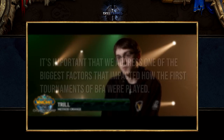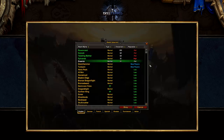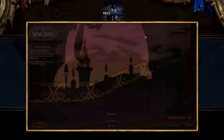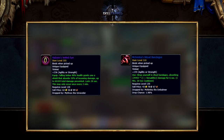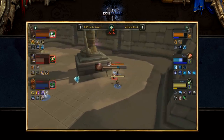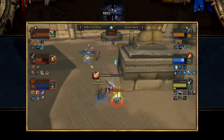Before we get into the actual comps, it's important that we address one of the biggest factors that impacted how the first tournaments of BFA were played. The tournaments take place on a special tournament realm where players have access to a ton of gear to build special sets for specific matchups. In this particular tournament two of the standard items were actually tank trinkets — the Ritual Bandages and the Veiled Eye. These two trinkets had a huge impact on the overall meta, as players became very difficult to kill, resulting in most games being taken to deep dampening.